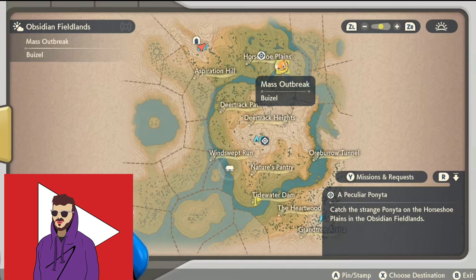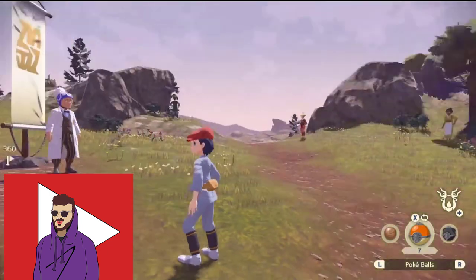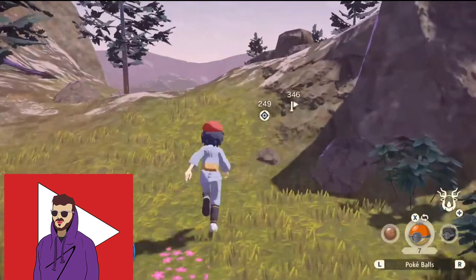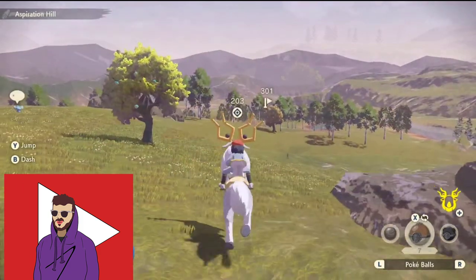It's worth mentioning that you should get very well prepared before you go and mess with the mass outbreak — go in with plenty of items and plenty of heals. I do recommend saving before you go over and mess with it too. You should definitely mark the outbreak on your map because it's going to be very difficult to find, especially early in the game when you're not as familiar with the map. Just use the marking system — it's a great way to get where you want to go, especially if you're also trying to find satchels on the ground.